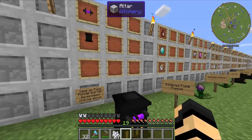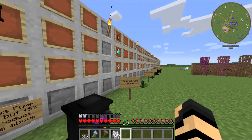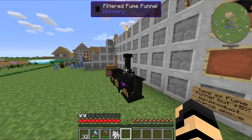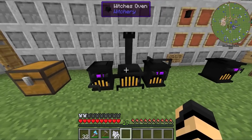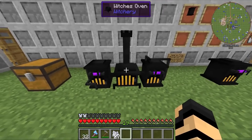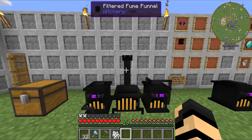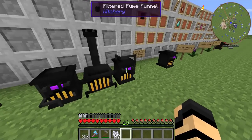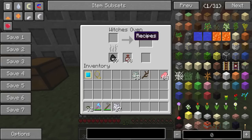So if you have the extra resources, time, and effort and just want to mess around with it, you can. This is what the Witch's Oven looks like once it's fully upgraded. I added an extra fume funnel on top, and you'll notice it changed to a little smokestack instead of one of these side-mounted ones.